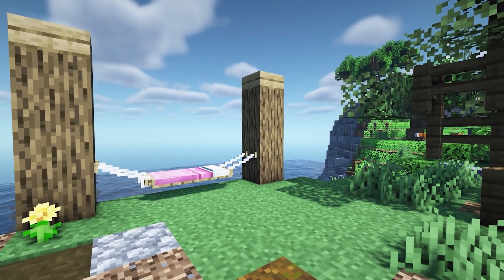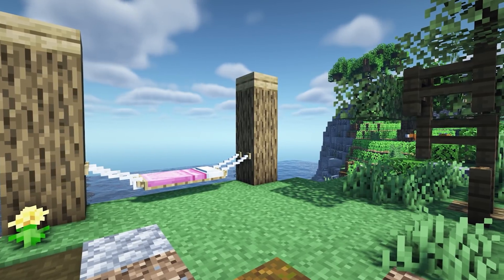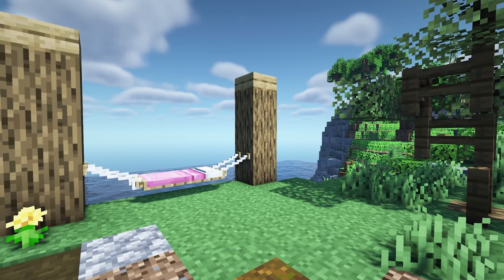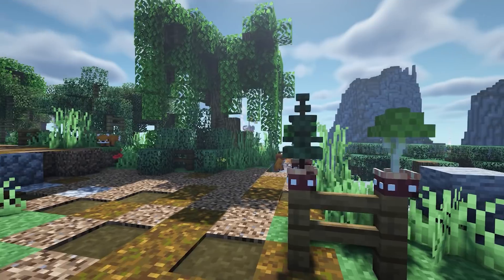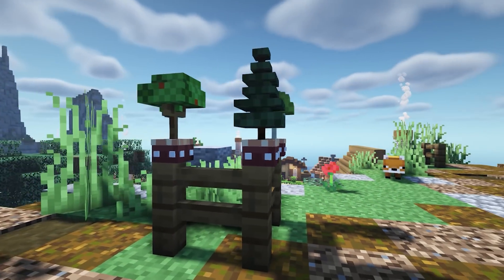The first Minecraft resource pack is called Beds to Hammocks. It makes hammocks from the beds — you just place a bed down on the ground in between two pieces of wood or any material and it will create a hammock. You can still sleep in these and it has all the default colors.